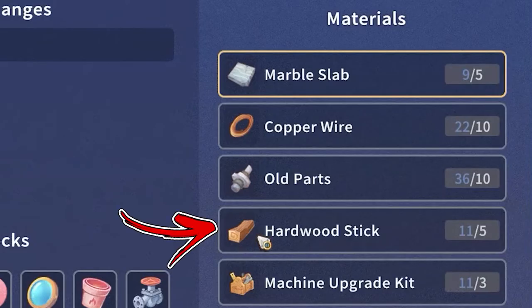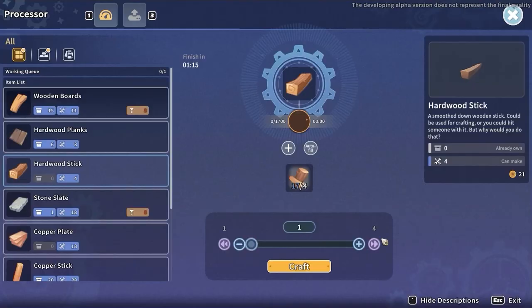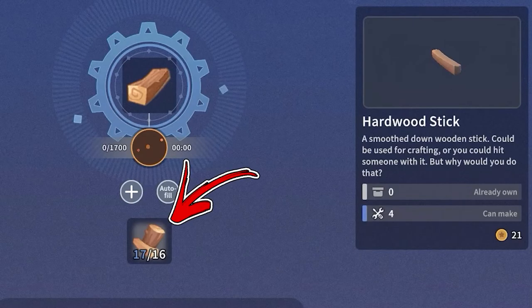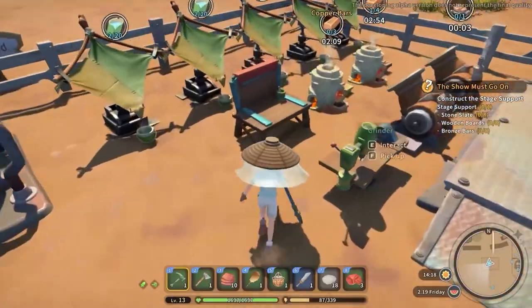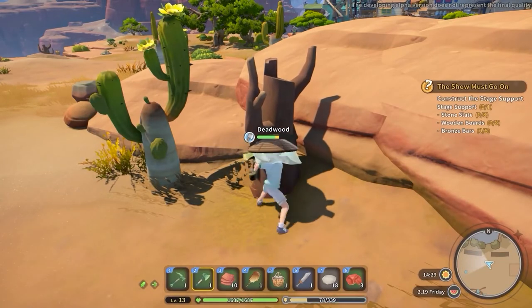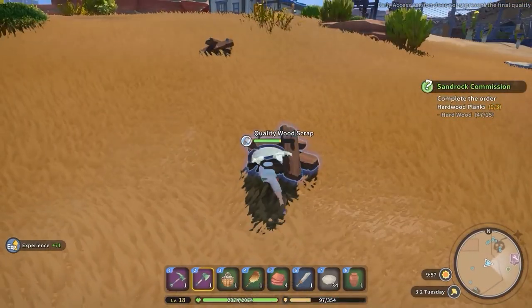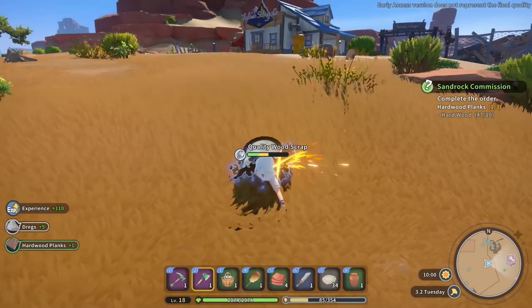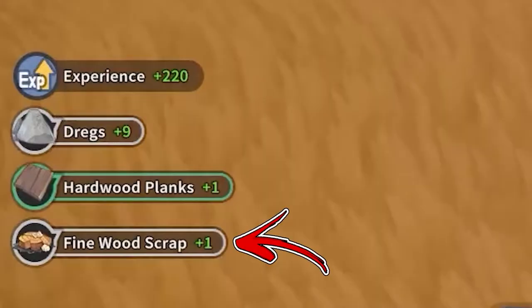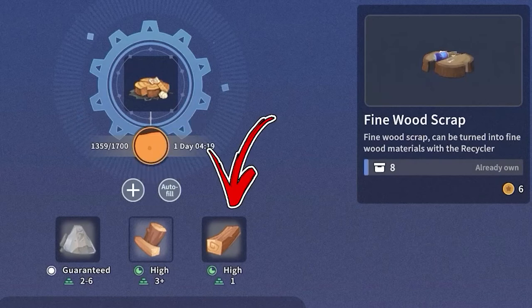For hardwood sticks, the last ingredient, the main way to obtain them is by interacting with a processor, which allows you to craft them using 4 hardwood. For the hardwood itself, before you can start farming it, you need to craft the bronze axe. With it, you can chop down dead wood that drops hardwood, and also collect quality wood scraps — placing those in your recycler gives a high chance to find hardwood, and there is even a chance to obtain hardwood sticks directly.